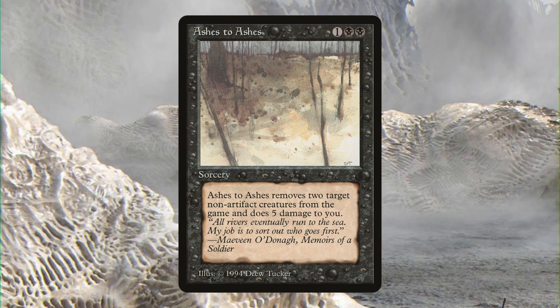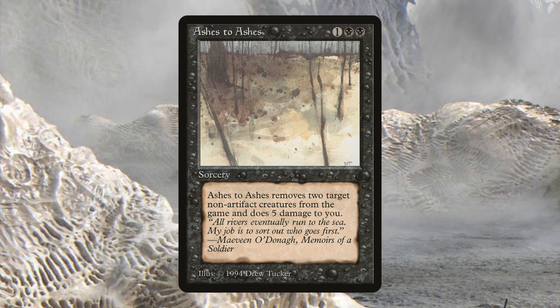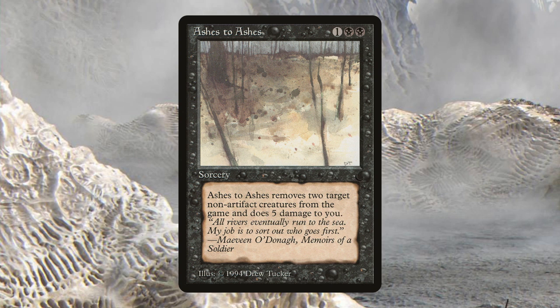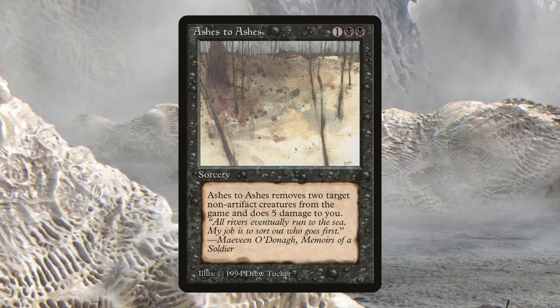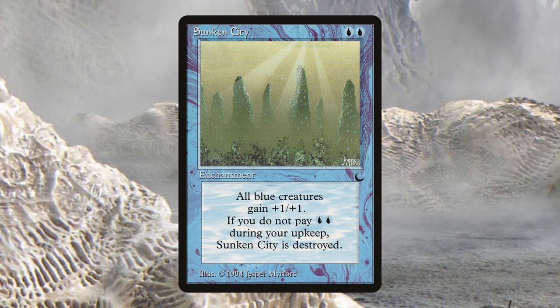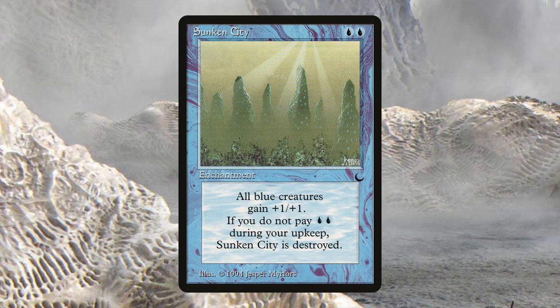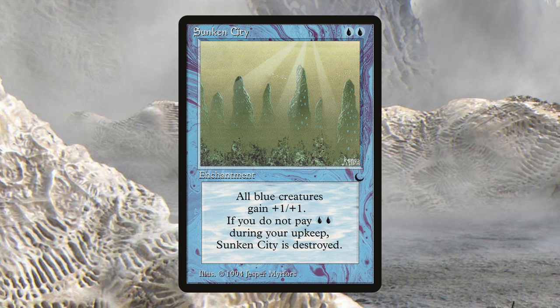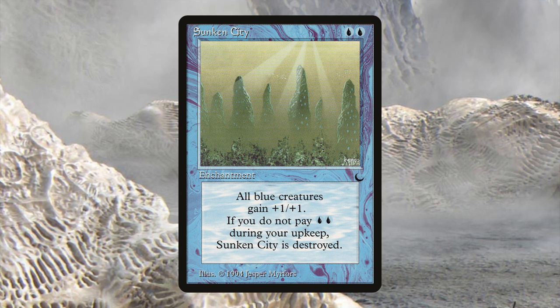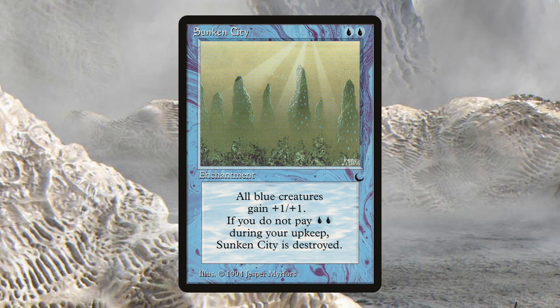Ashes to Ashes is joining Pauper — premium removal first printed in The Dark at common. That's something that can be hard to come by in Pauper, but Ashes to Ashes does it handily. Five life is certainly a real cost, but your life total is a resource, and taking down two creatures for only three mana is very easy to benefit from. Also from The Dark, Sunken City is a weird card — an anthem effect for blue, which the color rarely gets. The symmetrical effect can be a problem in Delver mirrors, but for dedicated blue aggressive decks and Fairy Tribal decks emerging since the printing of Fairy Seer, it will be a fine addition.